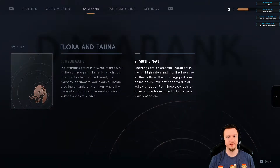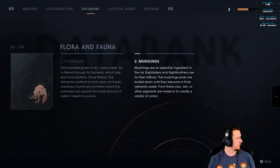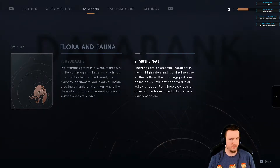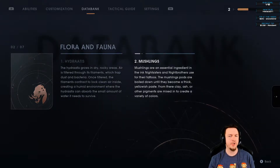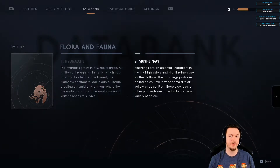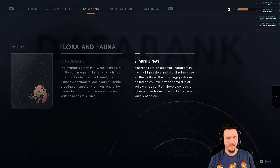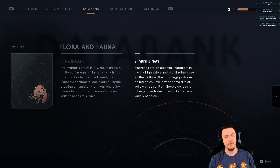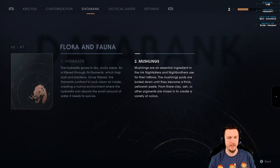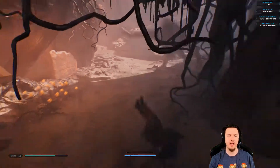Mushlings — I like that word. Scanning mushlings: they are an essential ingredient in the ink Nightsisters and Night Brothers use for their tattoos. The mushlings' pods are boiled down until they become a thick yellowish paste. From there, clay, ash, or other pigments are mixed in to create a variety of colors.